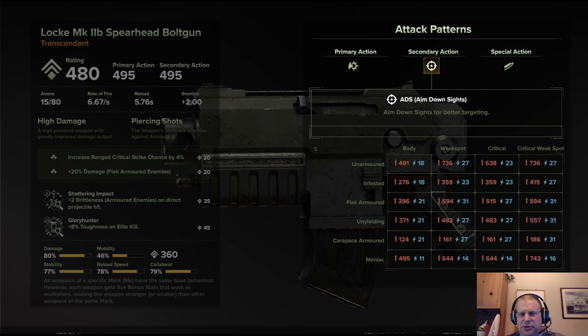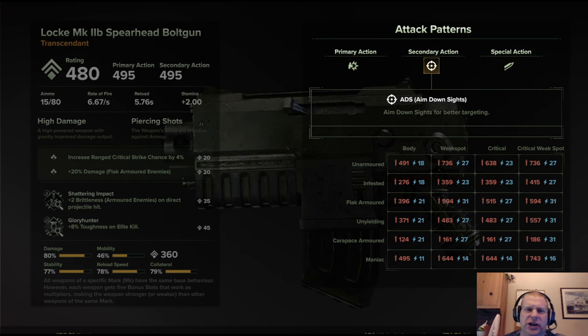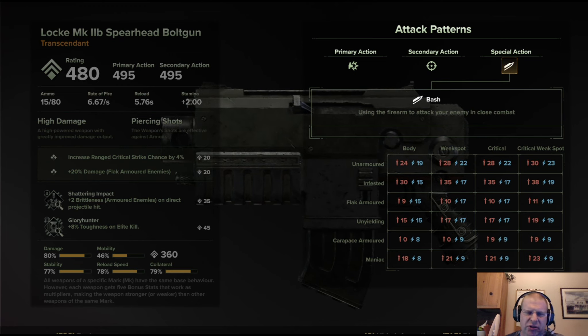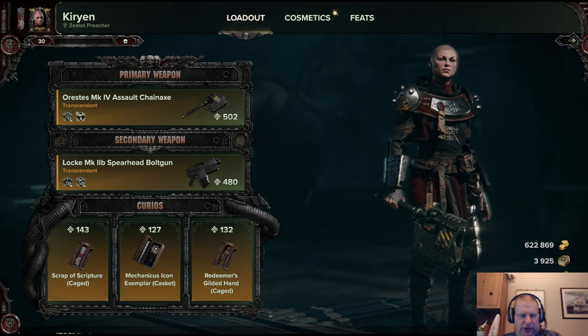The secondary action on the Bolt Gun lets you aim down the sights — similar damage but one shot at a time, much easier to place precisely. The special action is just a bash to drive enemies back. The main drawback is that unlike the shotguns, the Bolt Gun takes a long reload.